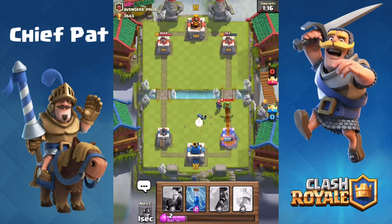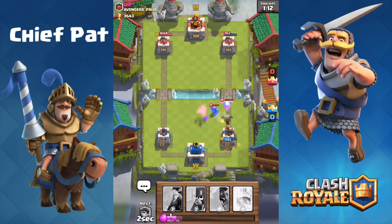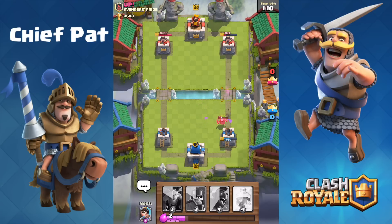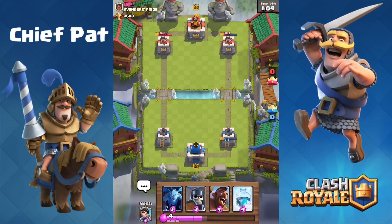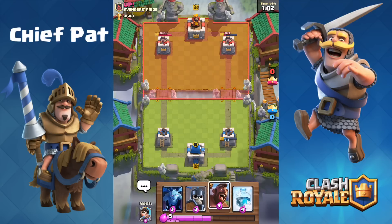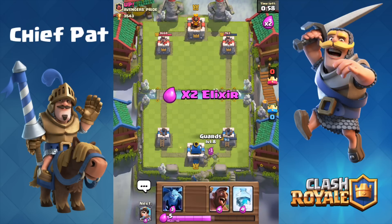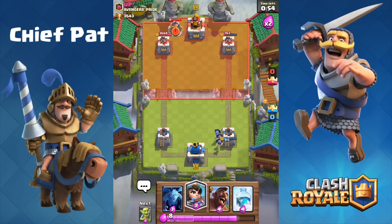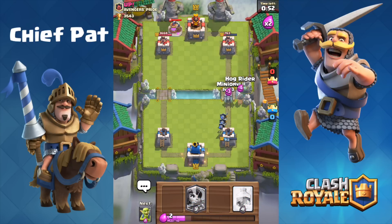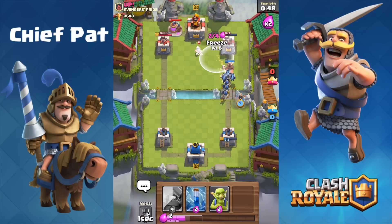My mini pekka should be able to clean up his, but unfortunately it's going to have a little bit of HP left and actually get a swing off against my tower. I should have played another card if I had the elixir — maybe I could have played the guards. We're going to be pretty even going into the rest of this extra time, and he's going to play an elixir pump. You guys know what that means — I'm going to go in for an all-out push. I've got the hog riders, I've got the minions, I've got the guards, I've got the freeze spell.